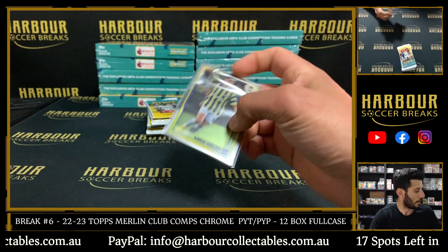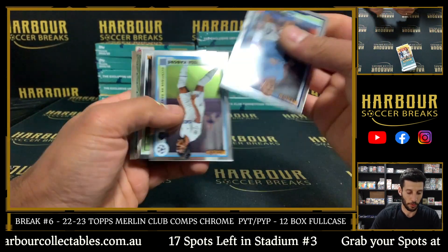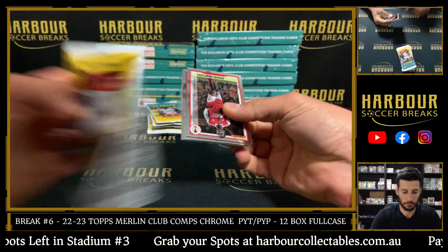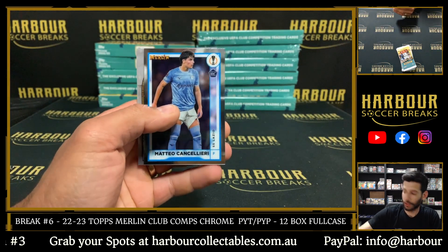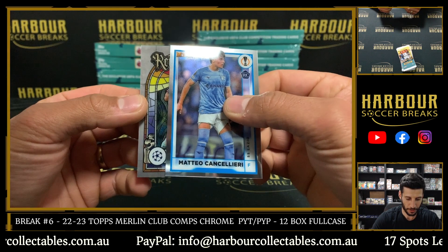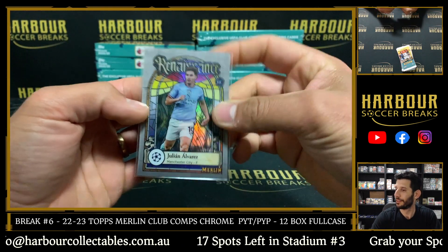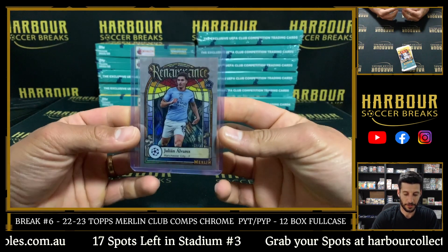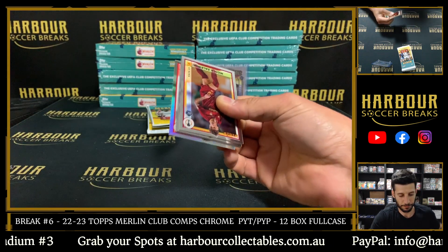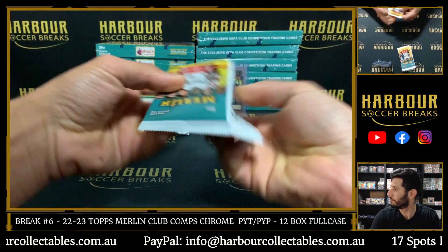Let's see if we can add a low-numbered Merlin Masters of KDB. Renaissance straight away - wow, first box! Good luck on the Renaissance, who's it gonna be? It is Julian Alvarez! I wanted him right at the end. Lee comes through - Renaissance Julian Alvarez. Nice hit Lee! I thought that was in order but it's not - it's a Mo Salah Refractor.